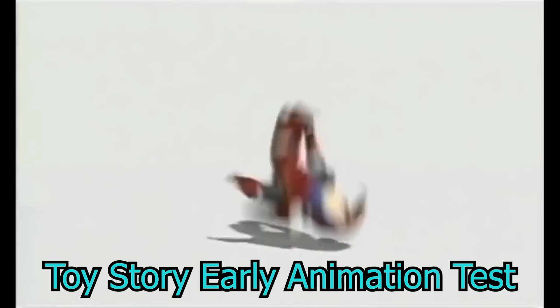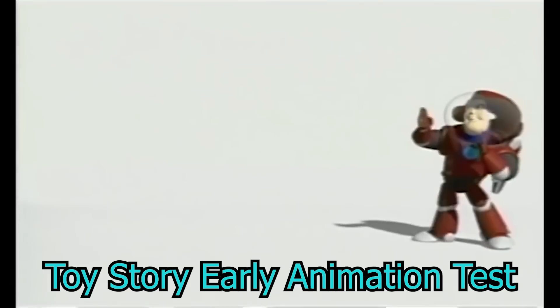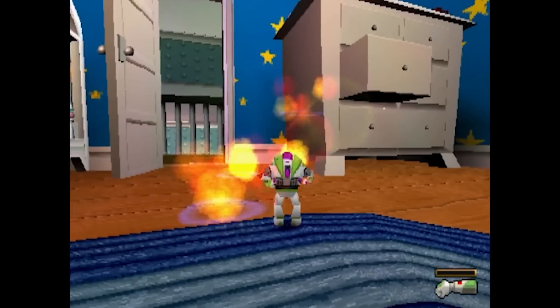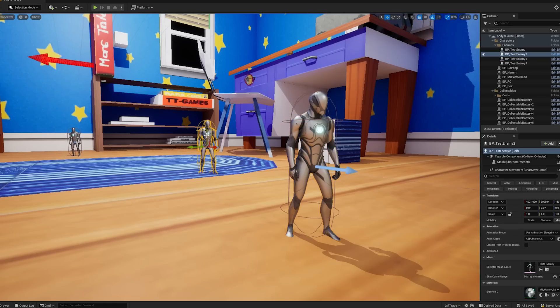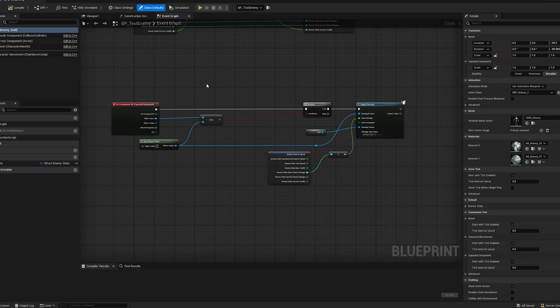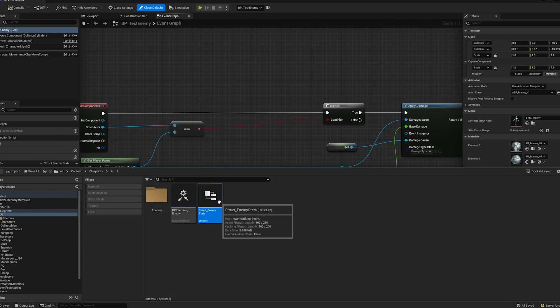Now I just need to get some placeholder animations on him, but that should be super easy with absolutely no issues at all. This is called foreshadowing. Now to make the base enemy system, I did this by making a blueprint out of the standard Unreal Engine mannequin. This will be the foundation of all future enemies. I then created a struct of different enemy variables.